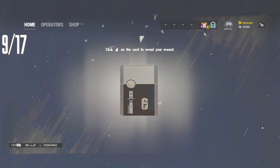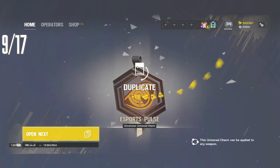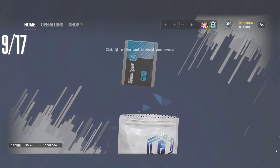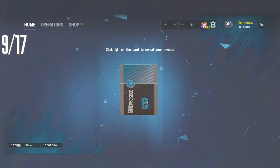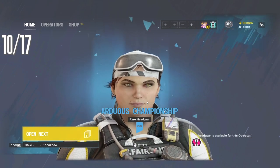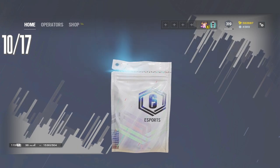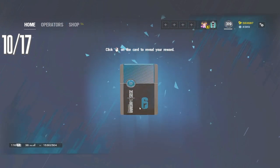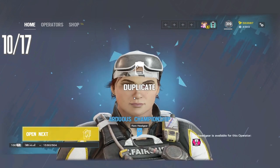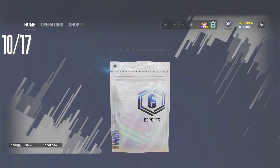We only need one more operator charm. Here's another dupe — that sucks. That really sucks. We're hoping for good luck, pulse, or Havana headgear. Don't have it, it's fine — keep moving. Havana headgear, all pulse, or good luck buddy. Back to back, bro — back to back. Damn, that's extremely disappointing.